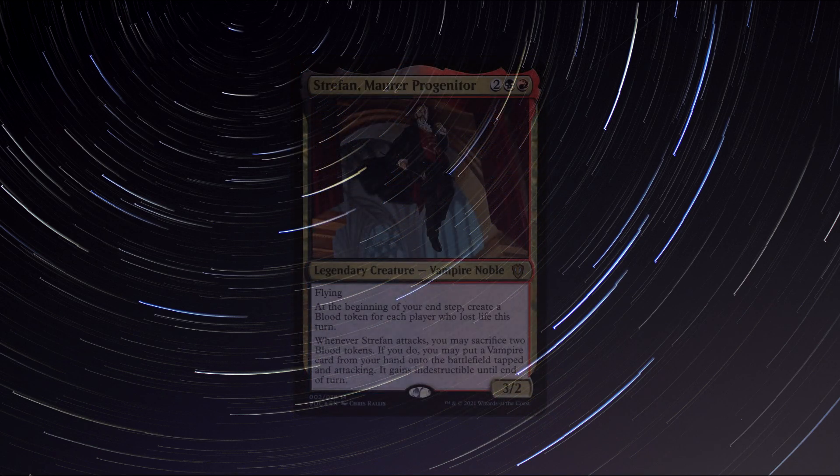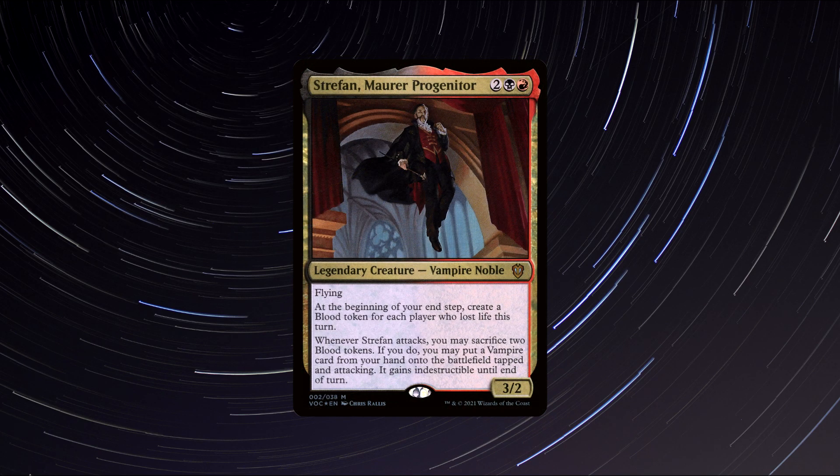Number 4: Strefan, Mora Progenitor. A legendary vampire noble creature that costs 1 red, 1 black, and 2 generic mana to cast. He has 3 power and 2 toughness and says the following: Flying. At the beginning of your end step, create a blood token for each player who lost life this turn. Whenever Strefan attacks, you may sacrifice 2 blood tokens. If you do, you may put a vampire card from your hand onto the battlefield tapped and attacking. It gains indestructible until the end of the turn.